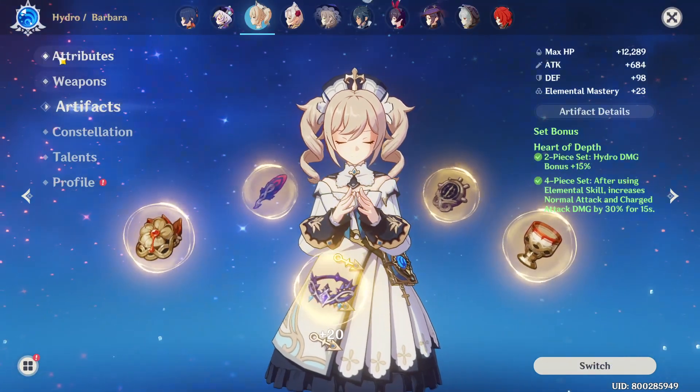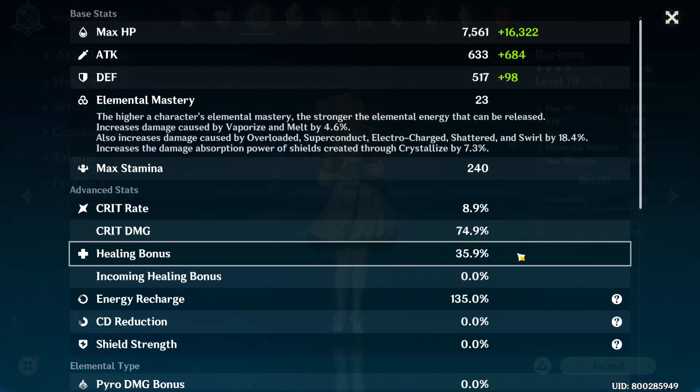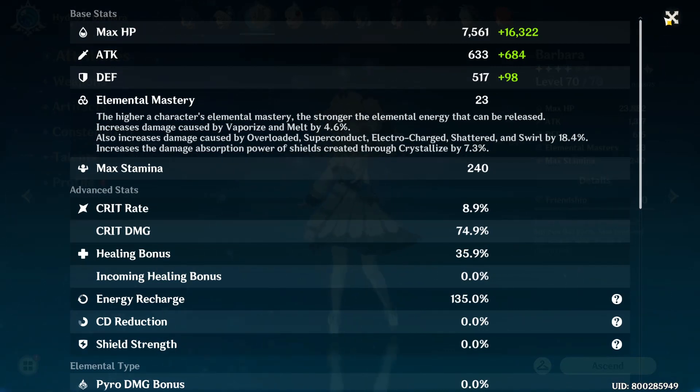So I have triple HP percent on the flower. On the feather I got double attack, triple HP, and double energy recharge. On the timepiece, I have double attack, HP main stat, and double energy recharge. My goblet has double attack and double energy recharge. And the circlet has single attack and triple HP. Overall, I think it's quite a decent set for Kokomi — 35% healing bonus.